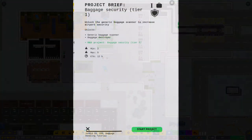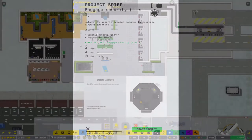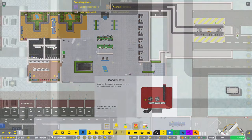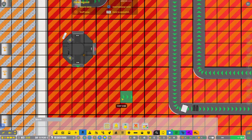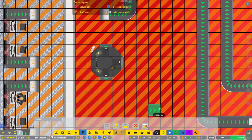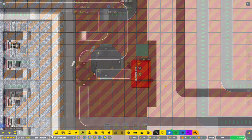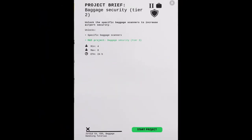The first is baggage security tier 1. Upon unlocking this research project, you will gain access to the baggage scanner 1 as well as the bag destroyer. The baggage scanner has three different belt connections — one inbound and two outbound. One outbound belt is for good bags and one outbound belt is for bad bags, represented by the colors of the arrows. At the first stages of baggage security, the baggage scanner 1 should be positioned to scan all incoming bags for departing aircraft. Any rejected bags should be sent directly into a bag destroyer.